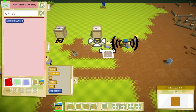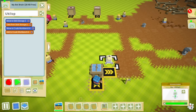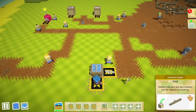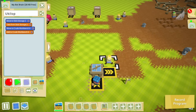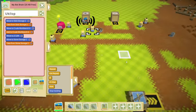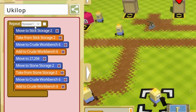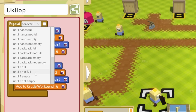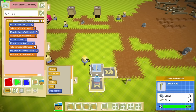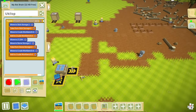You will grab a stick from this bin here, drop it on the bench. Actually, before we do that we should set up the recipe to be crude axes. So you add the stick to the workbench and then grab a stone from this storage here, and then add that to the workbench. We want you to keep doing that, but not forever — just until this workbench is full, so you're not constantly making an endless supply of axes.